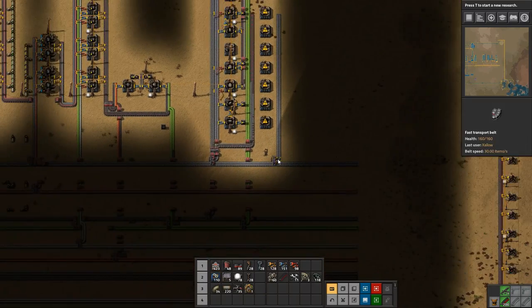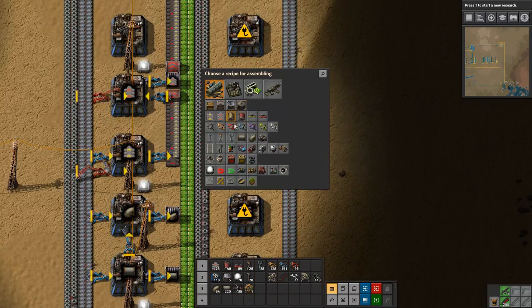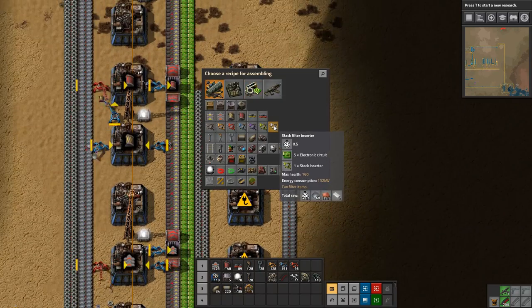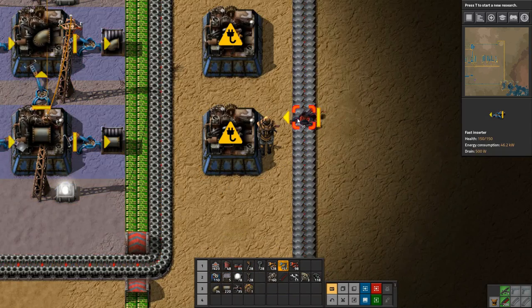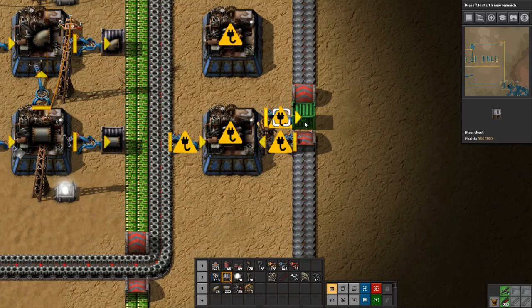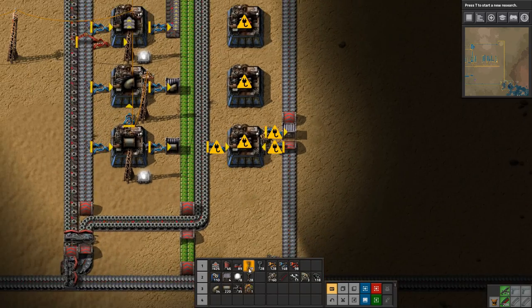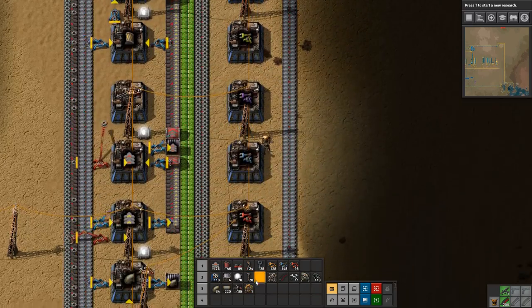There we go — burner inserter, inserter, inserter, long-handed inserter, fast inserter, filter inserter, back inserter, back filter inserter. This one just needs some iron plate and some gears, and then it needs an output. We need to make some more chests, limit this to one stack, and that's that. Let's do power again and lights.